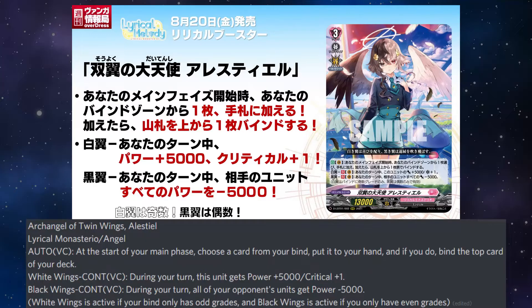Archangel of Twin Wings is an Alestiel. At the start of your main phase, choose a card from your bind and put it in your hand. If you do, bind the top card of your deck. White Wings continuous on the vanguard circle: during your turn, this unit gets plus 5k and plus 1 critical. Black Wings continuous on the vanguard circle: during your turn, all of your opponent's units get minus 5k.